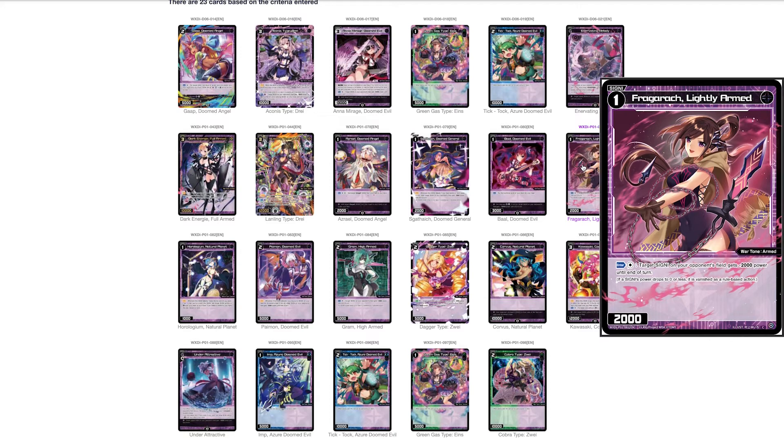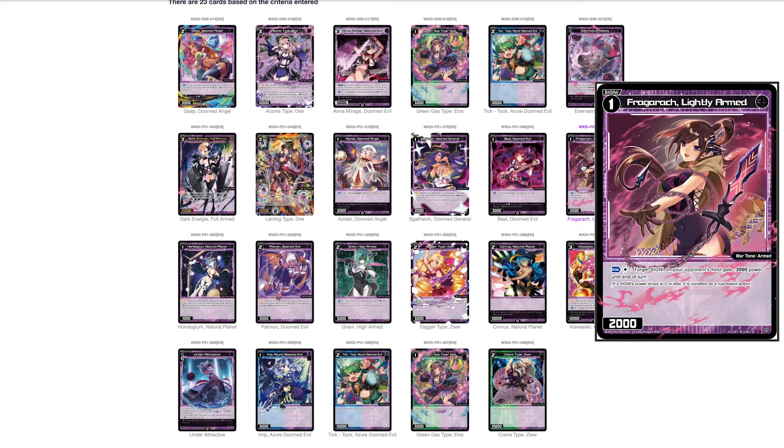Next is Fra Fra Jug — I never pronounce these names, I just say 'lightly armed' every time I see it. It's a tech, 2000 power. Its enter ability is: target signi on your opponent's field gets negative 2000 power for a colorless. It's not quite as good as Romel but does a passable job. I'd say it's playable — not highly playable, not barely playable, just playable. You can run two of these if you need early game interaction. It can lane clear too, which is nice. The issue is that 3000 is really the number you want for level ones — 2000 gets a minority of them, making it just slightly worse.